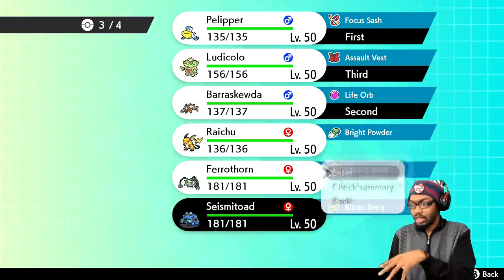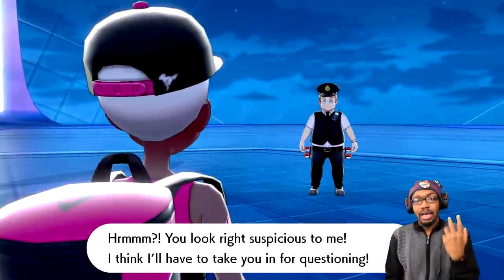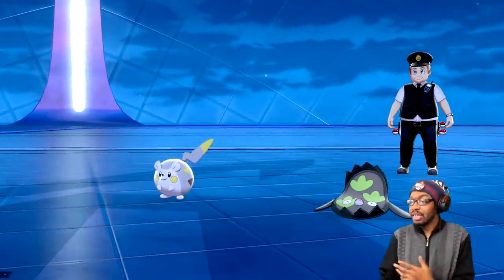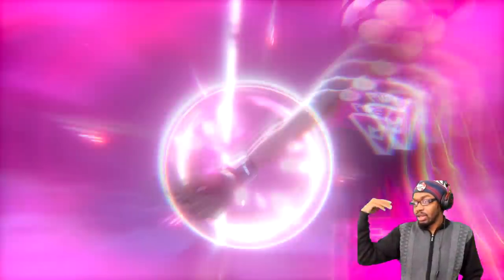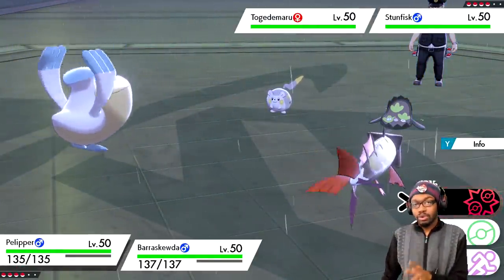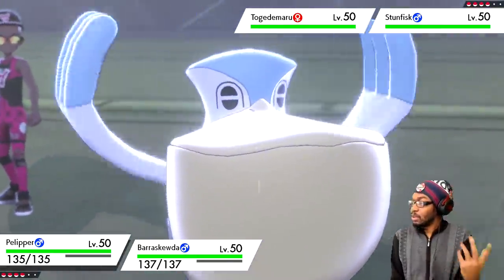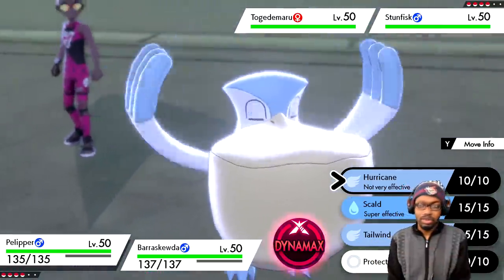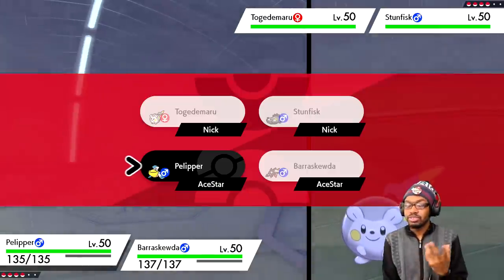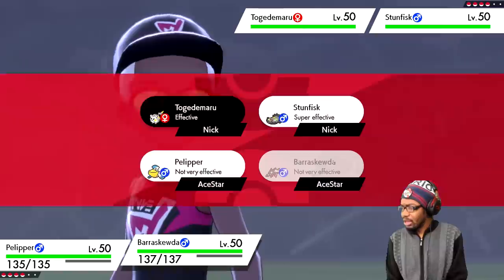I usually go with Seismitoad because having a Ground type is useful — immunity to Electricity — and it also benefits from Swift Swim in the rain. To make battles go as fast as possible, I turn off battle animations and set text speed to fast. You set up rain, and this is where Barraskewda and Pelipper truly shine. You really don't need the other two party members if you play correctly. Pelipper has Protect and a Focus Sash to prevent it from being one-shot — you just need the rain up, not Pelipper alive forever.